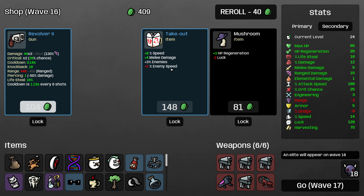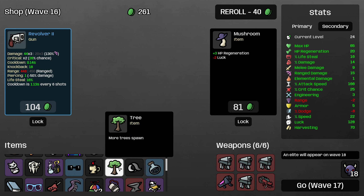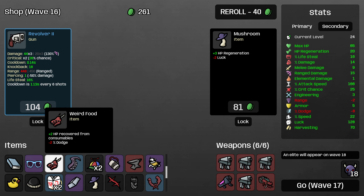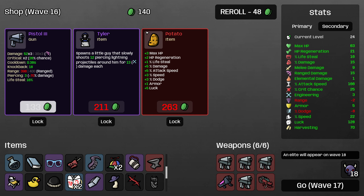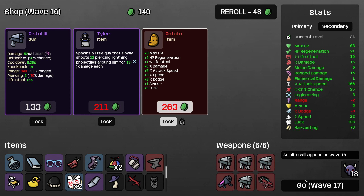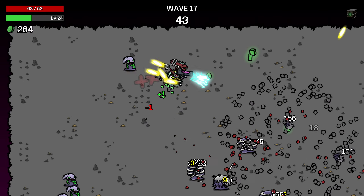Losing 1 ranged damage for the peaceful bee — is that worth the percent damage? Probably not, so we're going to roll past that. Bag will still pay for itself. Takeout still probably good for increasing our movement speed. Do we have a mushroom already? We do, so we don't need to buy the mushroom. Sharp bullet I will buy, and potato I will buy as well. Obviously we lose some piercing damage with the sharp bullet, but it's just more explosions with our nuke launcher — still going to be great. With our newly level 4 nuke launcher, even.